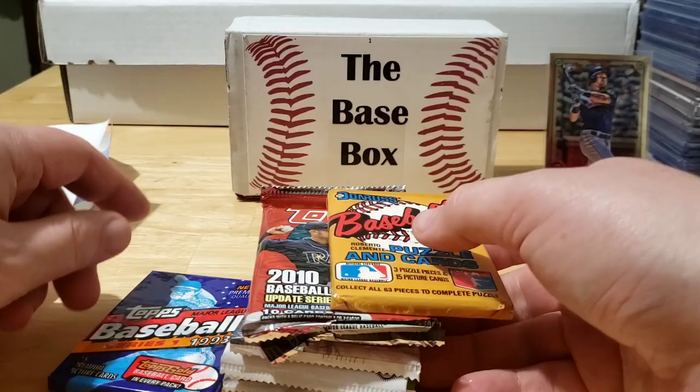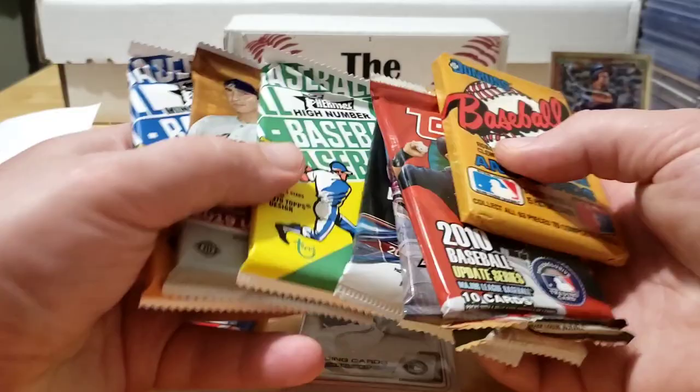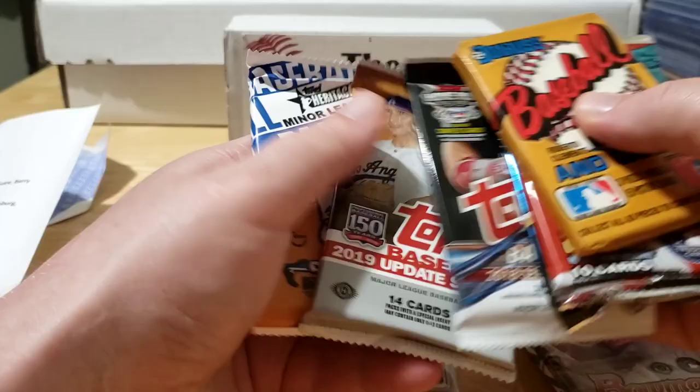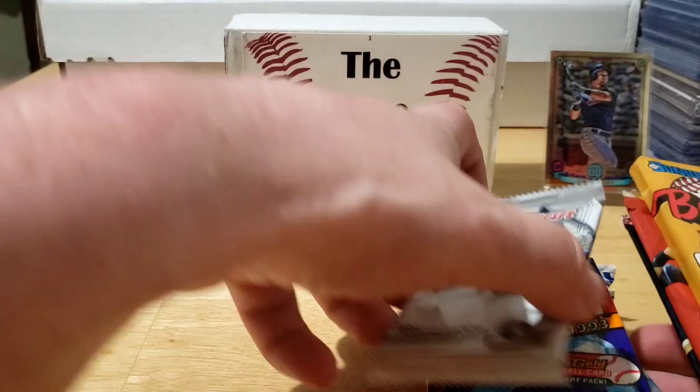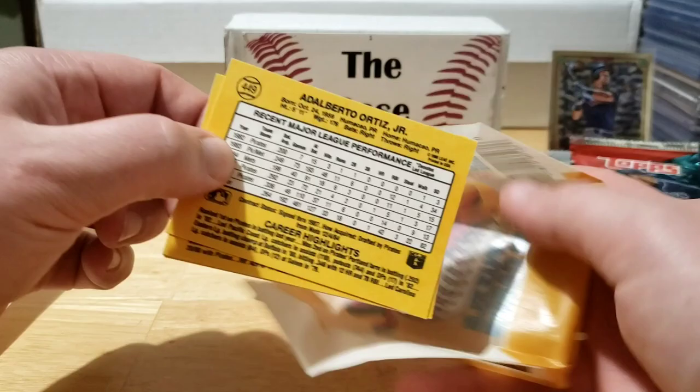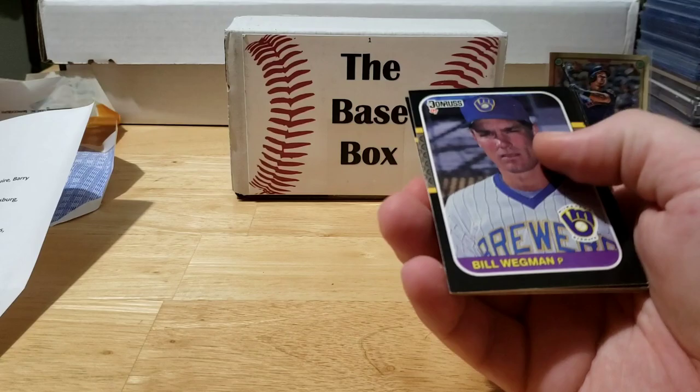Let's start with the oldest pack - the 87 Donruss. We're looking for Greg Maddux, Barry Bonds, Bo Jackson, Mark McGwire, Barry Larkin, and Rafael Palmeiro - lots of good names coming out of this one. We got a puzzle piece and an old Brewer there, Bill Wegman off the top.